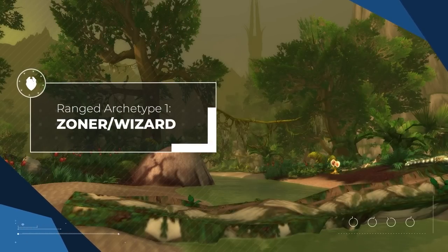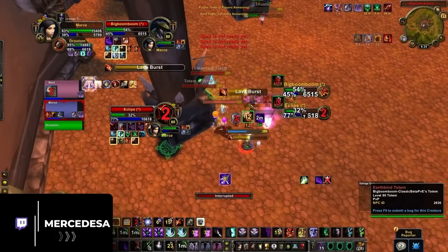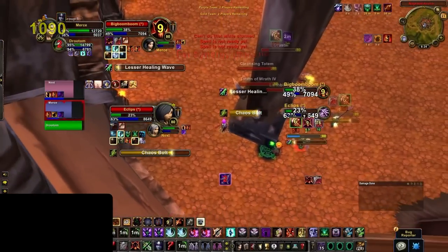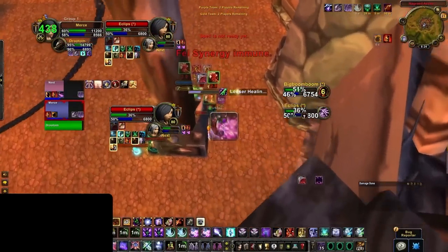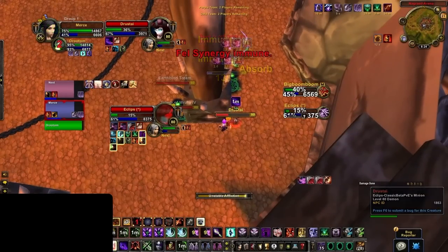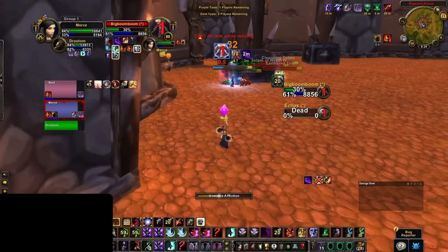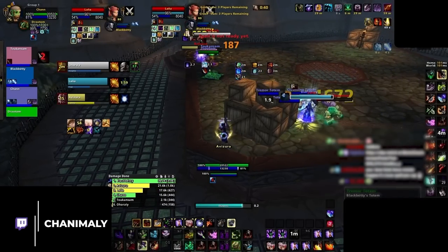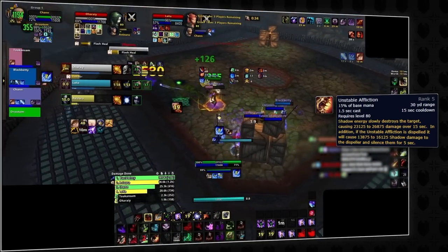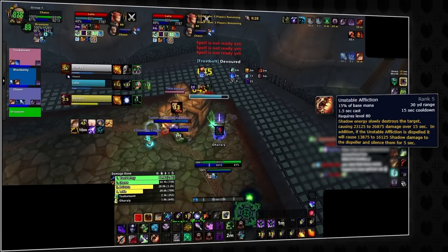Now we've arrived at the first archetype of ranged DPS, starting off with the Zoner or Wizard category. These are the types of specs that love the open field — their dream is to stand still and pump out as much uninterrupted damage as possible, which usually winds up being unhealable if the enemy team doesn't pillar. It shouldn't come as a surprise that Affliction Warlock fits in this category. One key distinction between Wrath and more modern expansions is that sustained damage actually matters, and Affliction Warlocks have some of the highest sustained damage in the game.